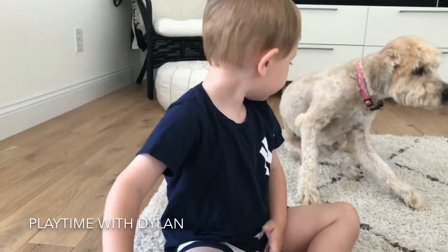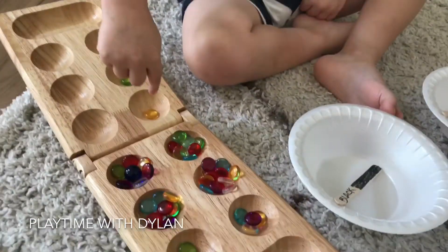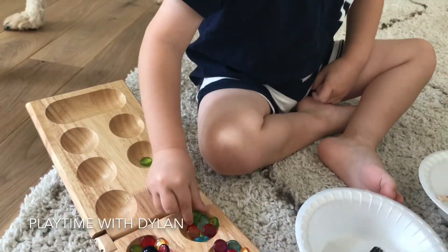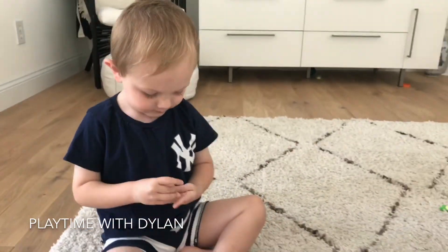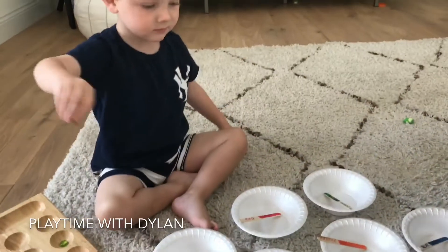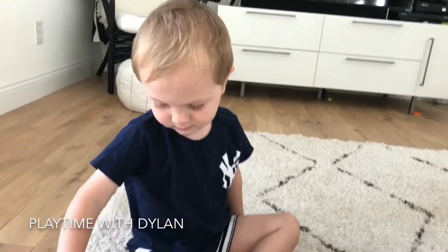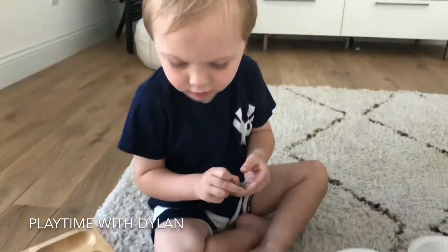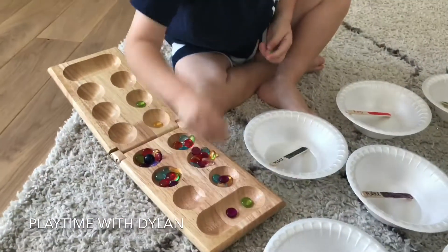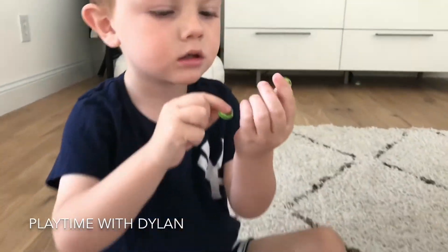Now Dylan, you're going to pick any colored bead that you want and put it in the matching bowl that it goes with. So what bead do you want to get? This one. And what color is it? Green. Okay, so where's the green bowl to put it in? Good job! You did it. Now pick another color. You're going to put them in all the different bowls so you can match. Oh, you're going to get all the green ones out? I'm not surprised — green is Dylan's favorite.